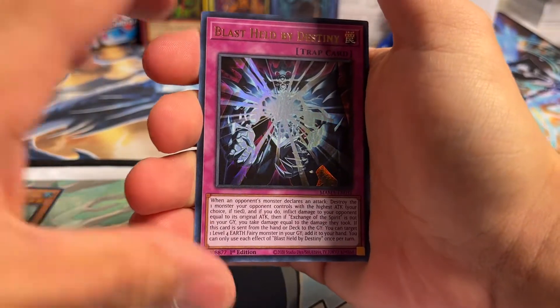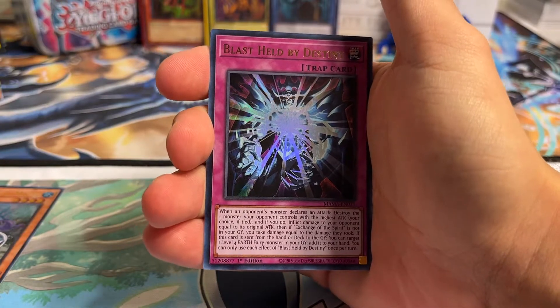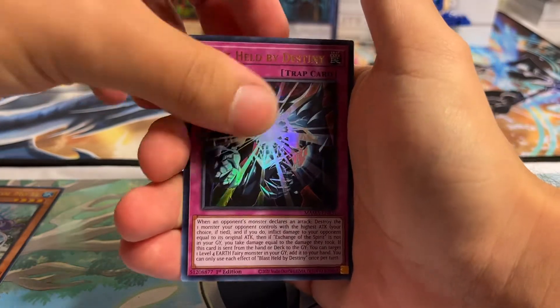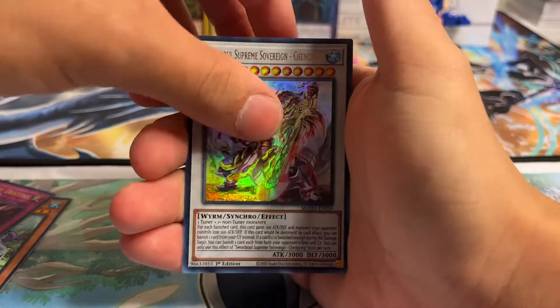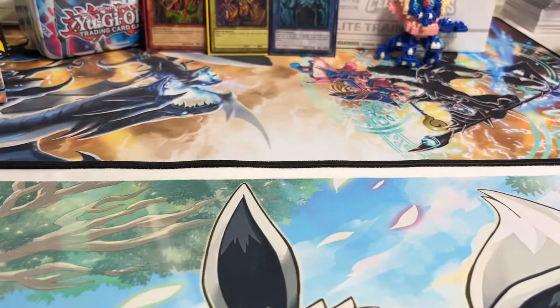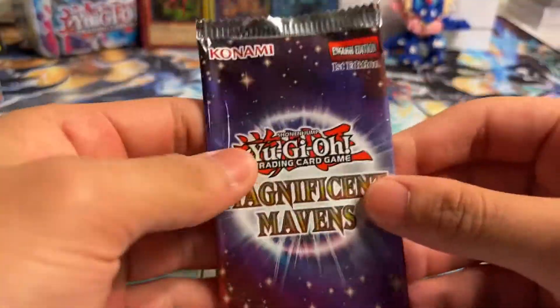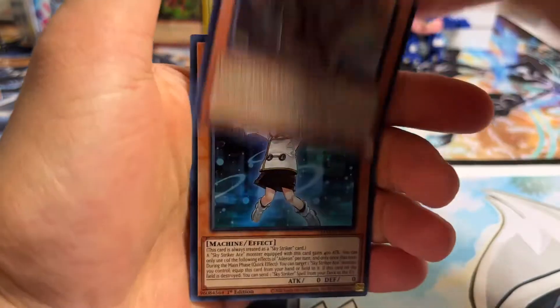We got Sword Soul Moie, Blast Held by Destiny — this is the card, if you guys watch the anime, that she tries to use to kill Obelisk, it didn't work. But Ruru at Ignister, another really awesome reprint there. We have Sword Soul Supreme Sovereign Cheng Ying and Shiranui Solitaire. So far a lot of really cool reprints, nothing too crazy yet though.